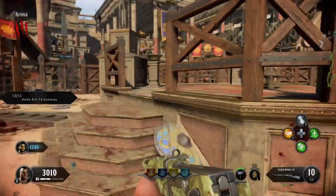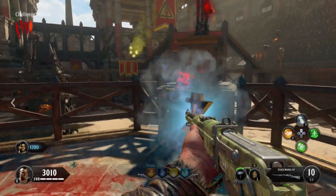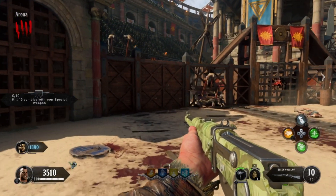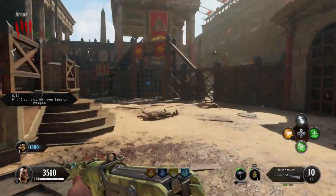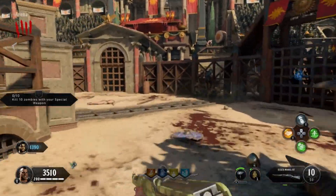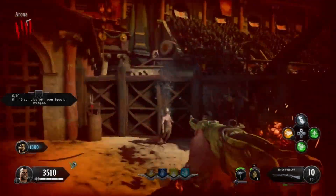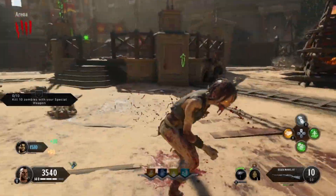Now that you've finished your second challenge, head back to the stage, grab your award from the podium, and claim it. You will now have your third challenge, which is almost always get 10 kills with your special weapon. If you look at the bottom right of your screen next to your equipment, you will see your special weapon. Most likely it's not charged yet, so work on charging it up by killing zombies. Once it's fully charged, press L1 and R1 to activate it. Before you do this, make sure there are at least 10 zombies left in the round and near you, because your special weapon only lasts a few seconds. If you don't get all the kills in one go, you'll have to wait until it's recharged again, which can be a pretty big pain.